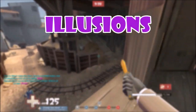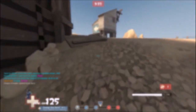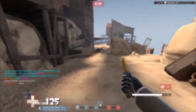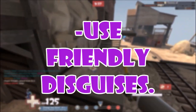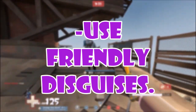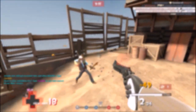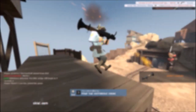The third category is illusions — mainly stuff with disguising, watches, and that sort of thing. Spy is generally a pretty open class in Highlander so I really only have three main points. First point: use friendly disguises while walking to mid, or at least at the start of the round. I have a bad habit of not doing this myself — I'll be disguised as an enemy spy or sniper the entire walk to mid. Especially with the Deadringer, disguise as a friendly scout or something and just walk onto the battlefield — it'll make your feign much more believable and give them false intel.